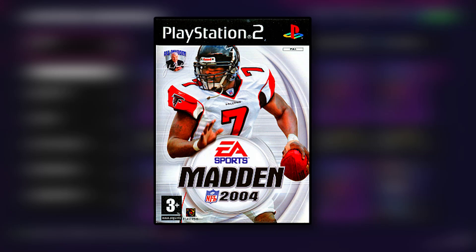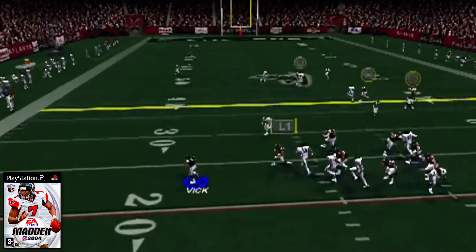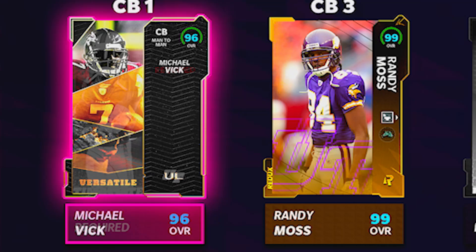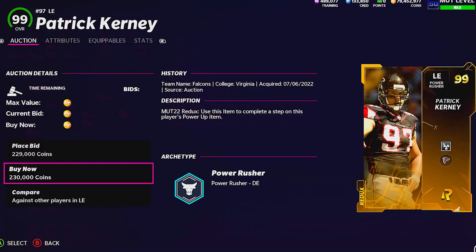The next installment was Madden 04 with probably the most famous iteration of a single player in Michael Vick. However, since we have so many QBs in this squad, we're going to pick up his cornerback card Ultimate Legend for 61,000 coins, and also throw in Patrick Kearney, his teammate at backup left end, in the Madden Overall Redux edition.